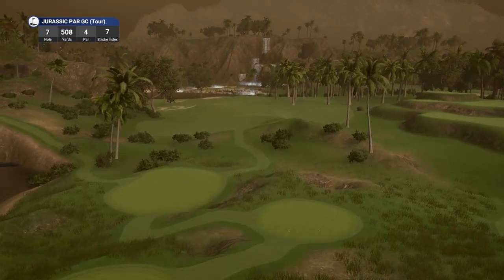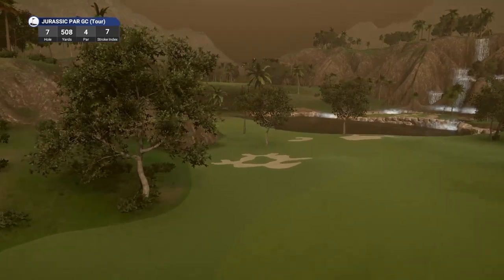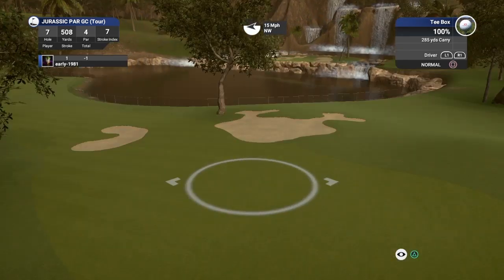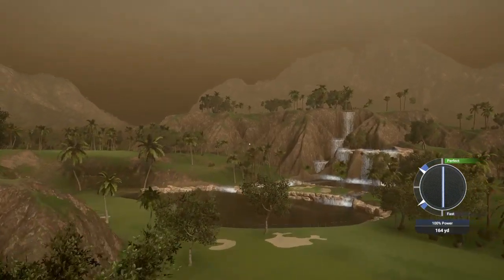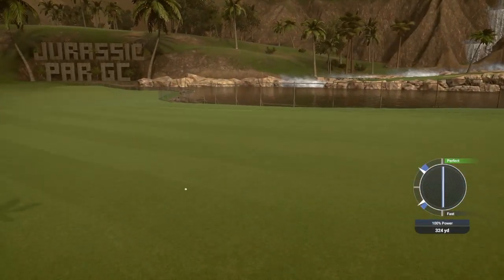The wind with a mixture of some of the shots we've been faced here is really making this a challenging course. Hole number seven, par four playing 508 yards — long par four. Waterfalls off in the distance. This is going to be a dogleg left. Look at that sign there — Jurassic Par GC. The name just caught my attention. It's great to showcase new designers and feature them on the channel. We're going to have to bounce this over the bunker. Good clean swing, great execution — absolute laser beam. Can it skip over? What a shot — huge element of luck involved there. Please hit that like button if you appreciate good golf shots.